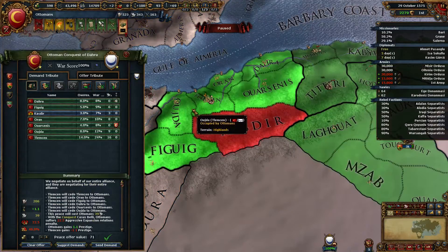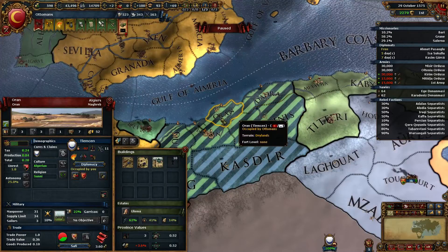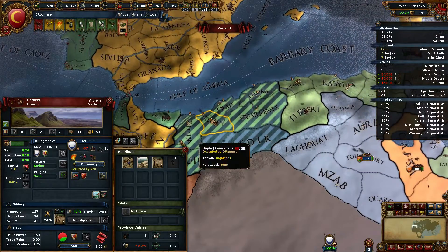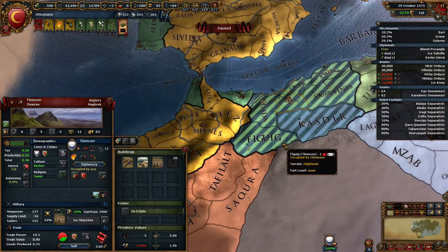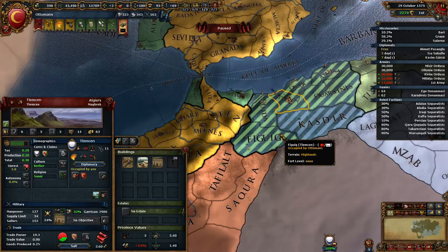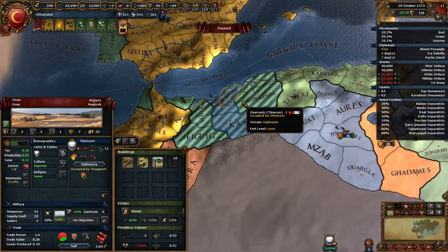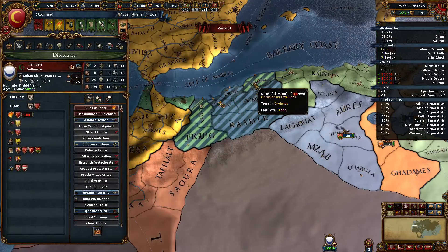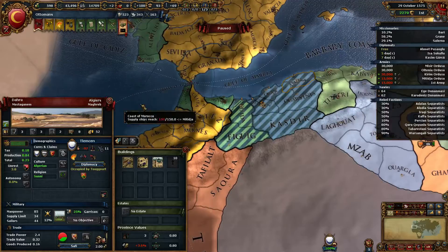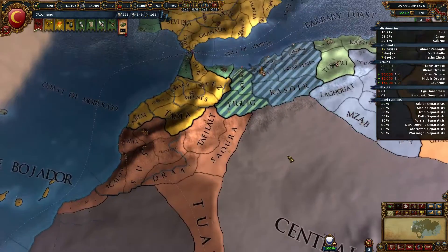I could take any of these provinces if I wanted, but these will all be territories anyway, so I won't really get much out of them. I'll get more out of giving it to my vassal so they'll grow in power. The only thing is I'd like to have Figuic as a province to give them. I'll definitely give them these provinces. I need to take this province for myself to make claims. So we take all of this, take the money, and end the war.